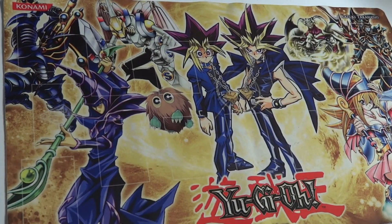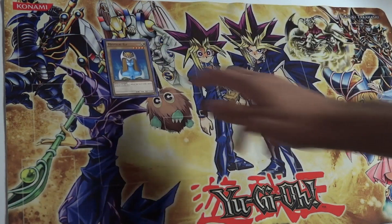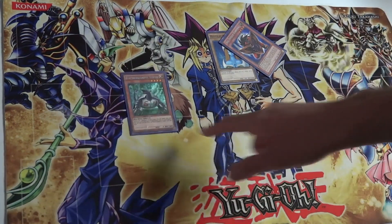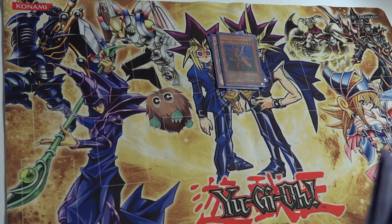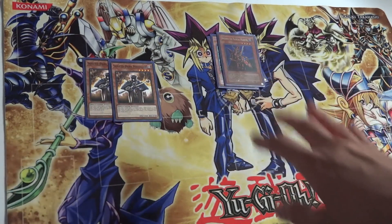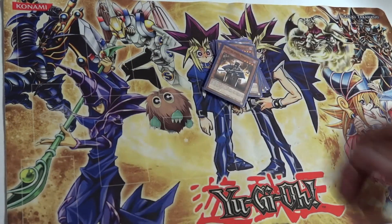We only used cards he used in the series — no new cards from afterwards. We kept it as close to the anime as possible with every card obtained up until that final duel. We have Mystical Elf as a staple in an Atem deck, Big Shield Gardna for defense, Electromagnetic Turtle for defense, and Breaker the Magical Warrior to pop spells and traps.